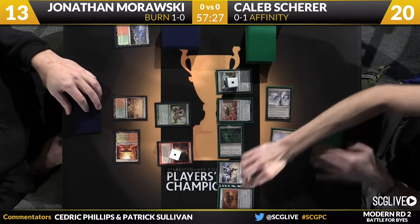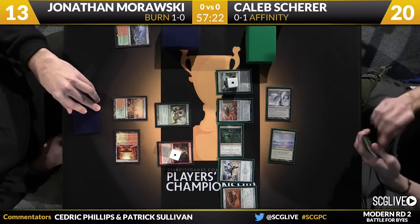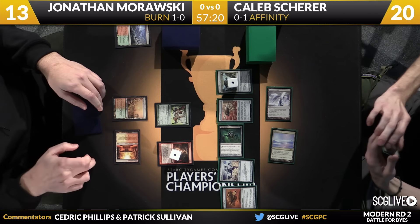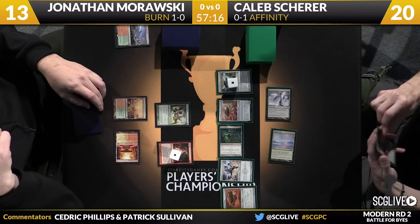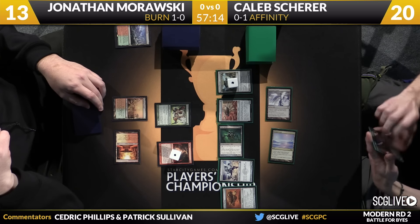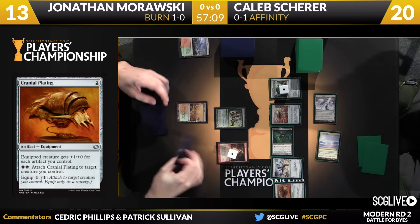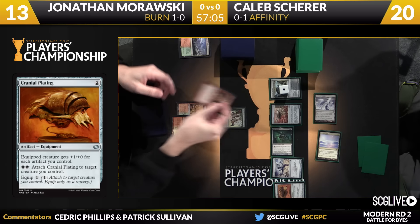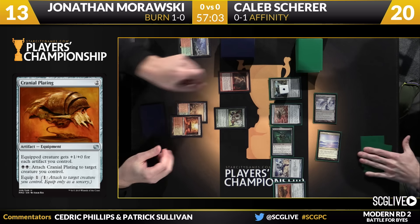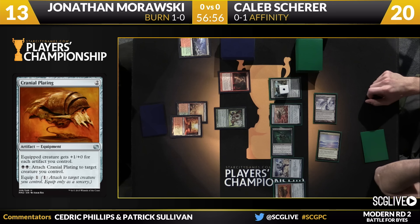The follow-up here is a Cranial Plating — now these are the real hits. This is Affinity at work. The biggest issue is once Arcbound Ravager is on the battlefield, it's almost impossible to manage the game via removal. It just requires too many cards and too much mana over too many turns to handle it this way. And if that Cranial Plating gets onto the Vault Skirge, damage racing is off the table as well. Rift Bolt is going to go after Arcbound Ravager — you have to get that off the battlefield first, and then everything else, because it causes so many headaches.